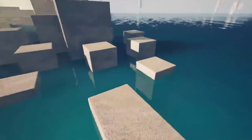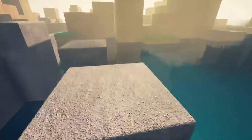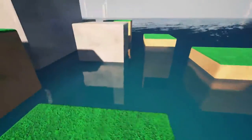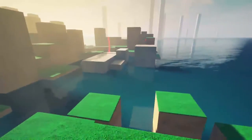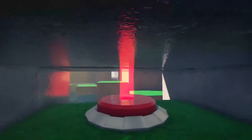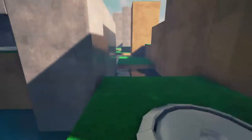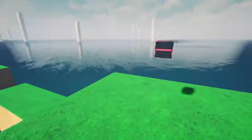Mercenary Kings does this absolutely beautifully — when you walk off an edge, you can jump for about two frames after your character leaves the platform, and the character sprite will dip one pixel. As long as you press jump right when your character is dipping that one pixel, you will always jump. It's 100% predictable, great visual feedback, and it just feels really good.